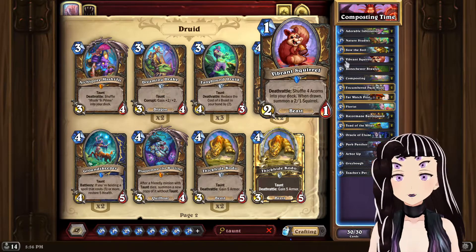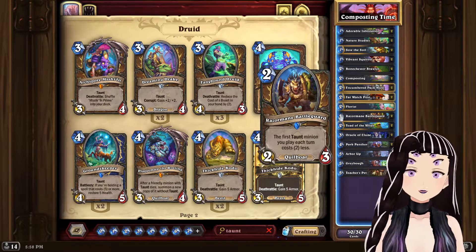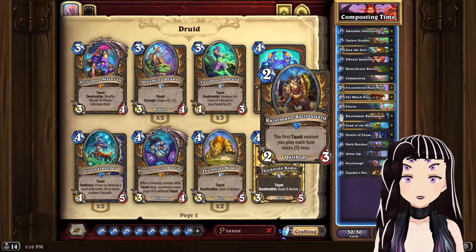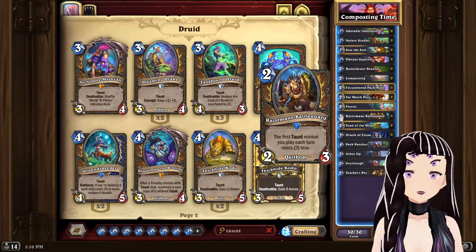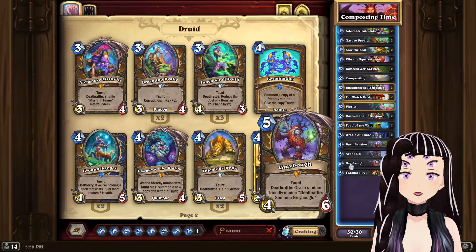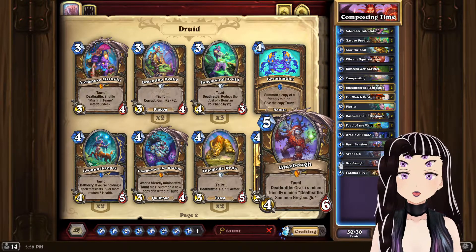For mulligans, you always want to keep Squirrel in your hand so you have a turn one play. Razormane Battleguard is a card you also want to keep most of the time — it allows you to combo off with your low-cost Taunt minions in your deck.